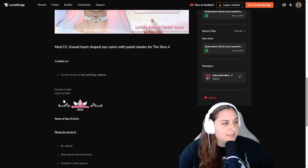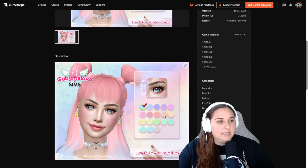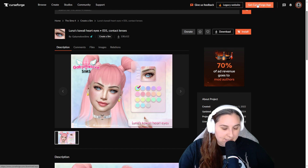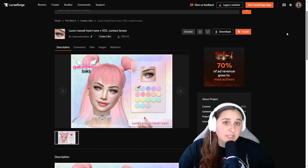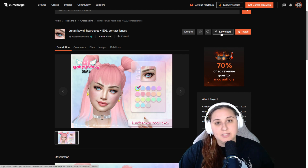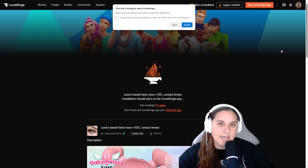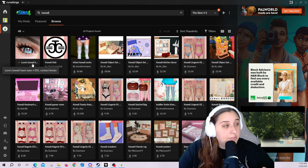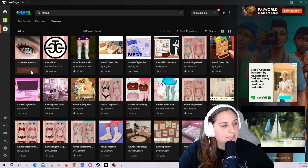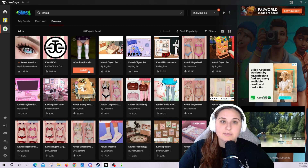These can be used for female and male Sims, infant to elders. This is a screenshot of what they're going to look like in your game — the different pastel colors you can use. So if you don't have the CurseForge app, which it's going to tell you to get, and I suggest using it if you're going to use a bunch of mods — you can click download to get the file like we did from the TSR website. But if you have the CurseForge app, click install. The website will prompt you to go to the app. Once in the app, you can just click install and it will automatically put it into your mods folder.